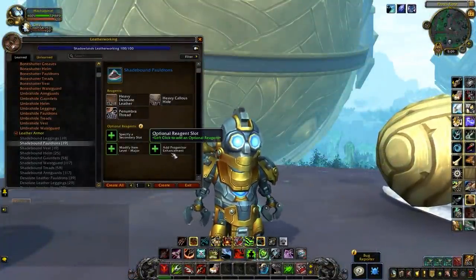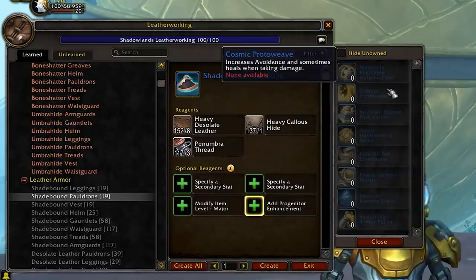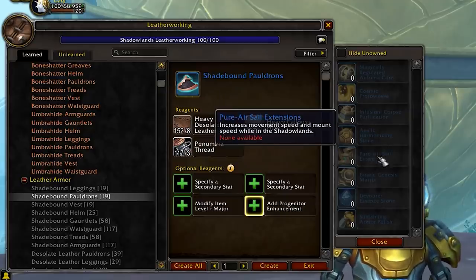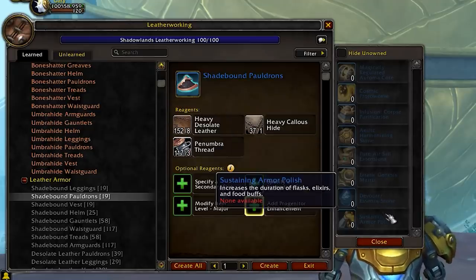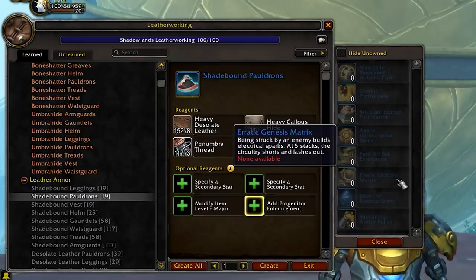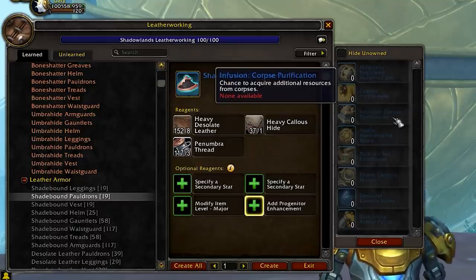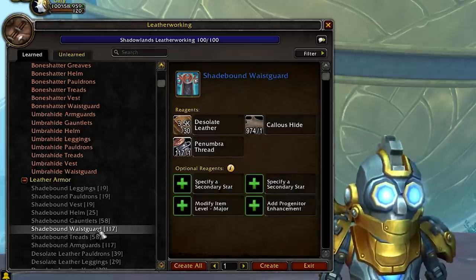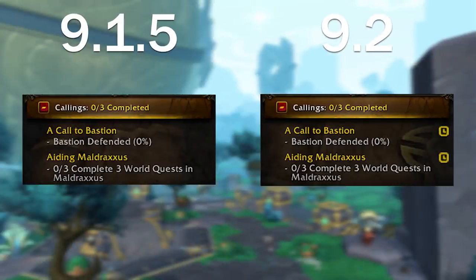They're also adding a bunch of optional buffs to profession gear — brand new items in patch 9.2 to enhance crafted gear. There are things like run speed, mount speed, damage procs, and heals. They do stack, so you can make a great run speed or mount speed set from crafted gear. The damaging ones are pretty good too, though they'll likely be nerfed. This is unlocked through Zereth Mortis and can be added to any crafted piece in Shadowlands — not legendaries, but still pretty wild with the new Crafter's Mark.